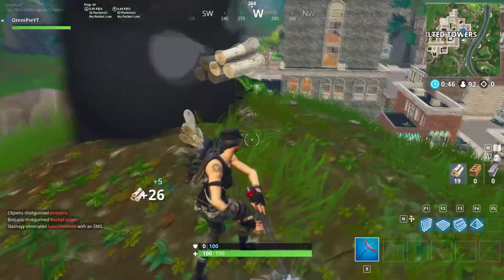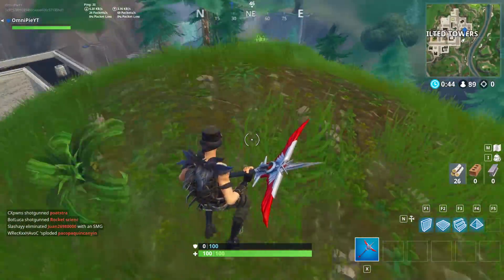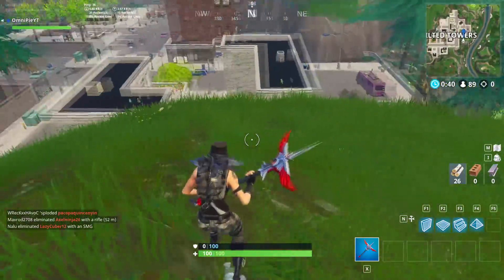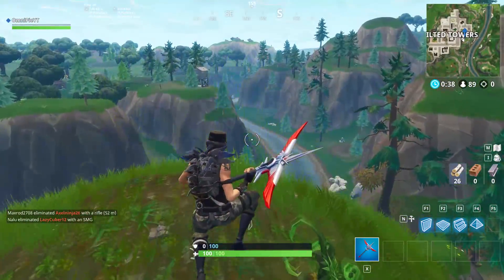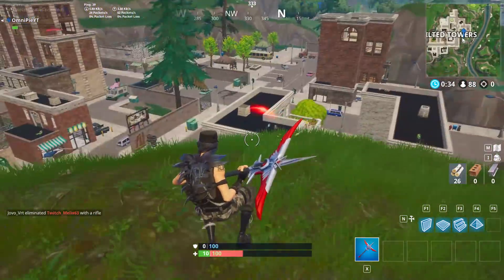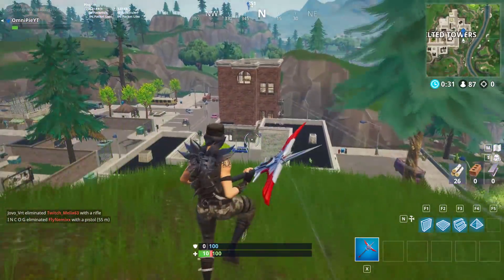And here we are arriving at the exact location on the map. The battle pass star should spawn around here on this mountain, probably in between these trees. All you have to do is interact with it and then either win or die, which is pretty easy when you land at Tilted Towers.